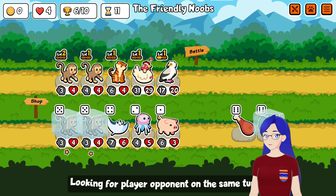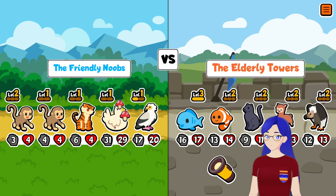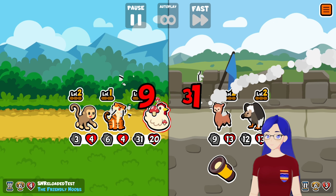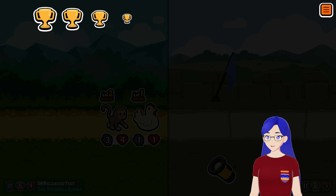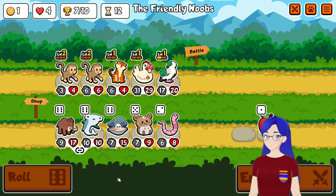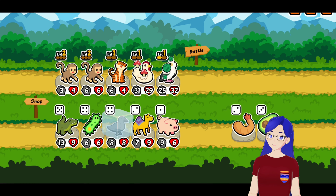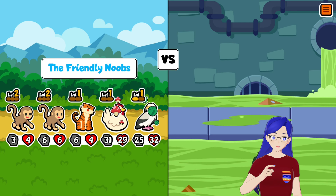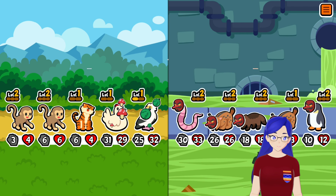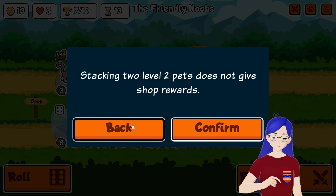Two level two Monkeys for the survivability. We want to get this Falcon — well, Egyptian Vulture — as beefy as possible, as quick as possible. Get a Melanon on there so it survives. It's whenever it knocks out an opposing pet that it triggers onto the chicken.